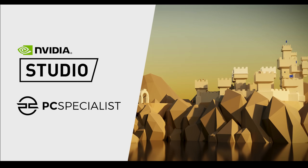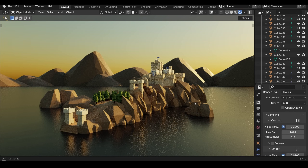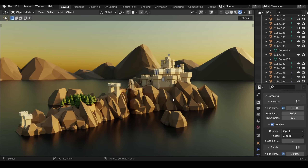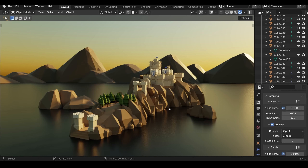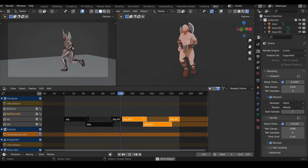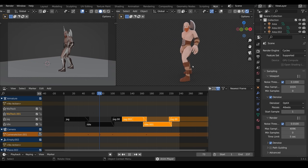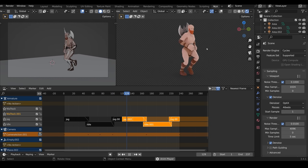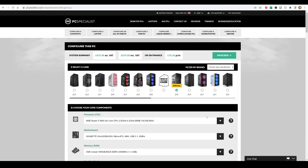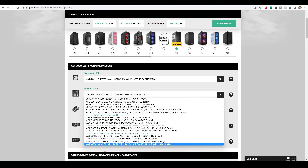This is all made possible with Nvidia Studio and PC Specialist. Blender's performance is greatly increased by RTX cards — here in Cycles running on CPU you can see it struggling, but switching to the GPU with OptiX denoising enabled, viewport rendering is almost instant. The new RTX 40 series delivers up to 70% performance improvement over the previous generation. Blender uses the RTX GPU to accelerate Cycles rendering with RT cores and AI cores with OptiX for fast denoising. PC Specialist are an Nvidia Studio partner offering customizable PCs and laptops for creators and gamers.